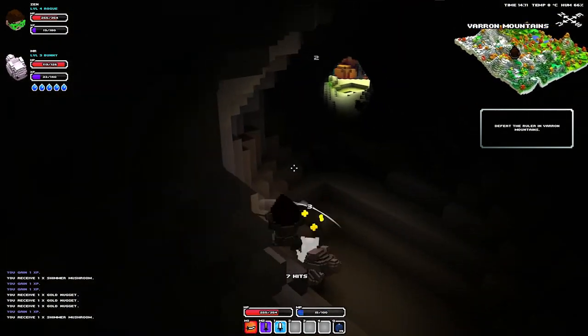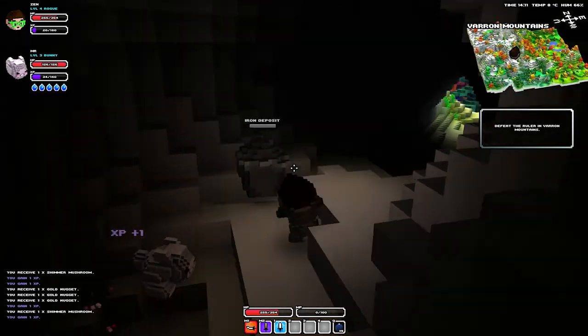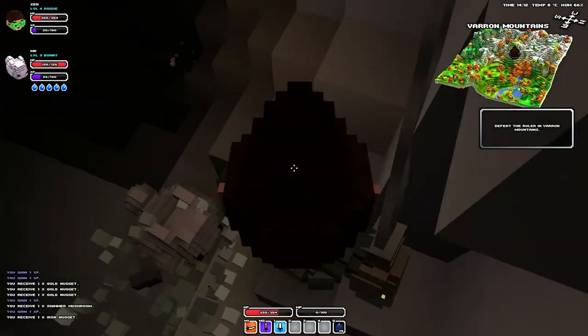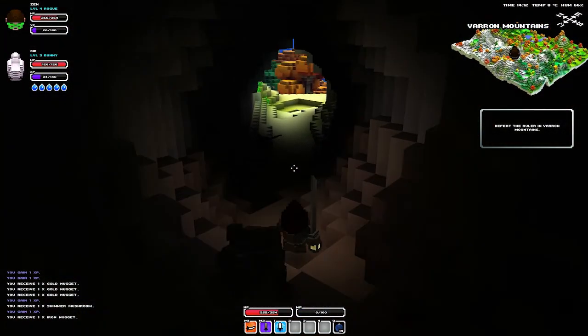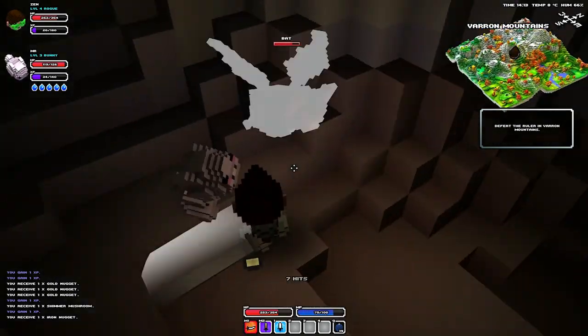Bombs are very useful for these kinds of cavey areas. And even just if you want to flatten the terrain around your city, you can just destroy all the boulders and you'll get a better view — there won't be any boulders blocking your way.